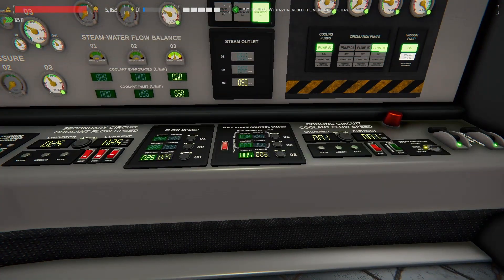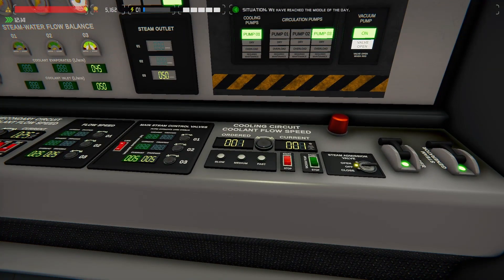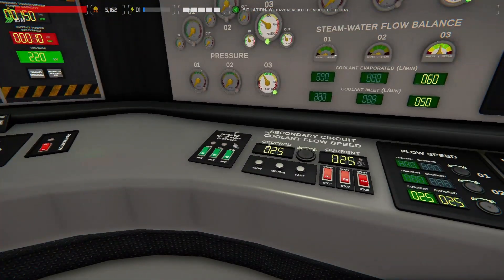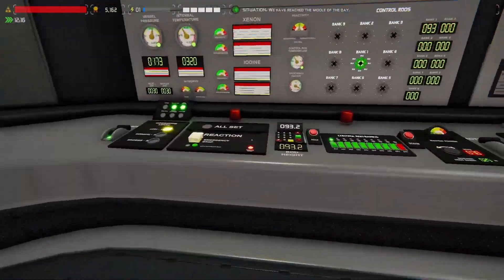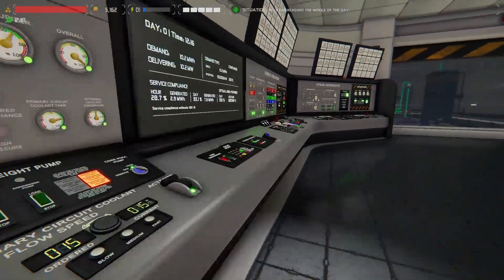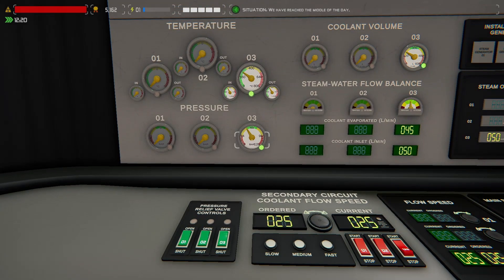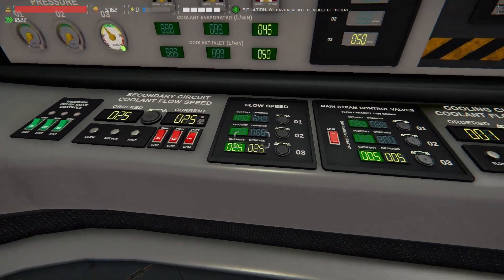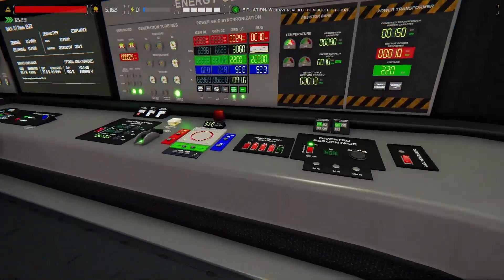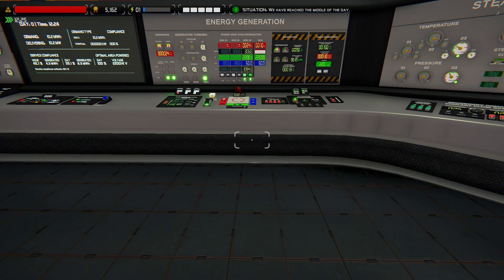Bypass set to zero. Condenser pump speed set to one is probably sufficient. We wait for everything to heat up. Set your rods to 93 — I think it's a good number, it'll speed up quickly. Once pressure hits 60 bar, we open our MSCV to five, turn on our secondary coolant pump set to 25 with the slow button. And then we watch and we wait, use the synchroscope, and that's it. Right there you have a stable running reactor.